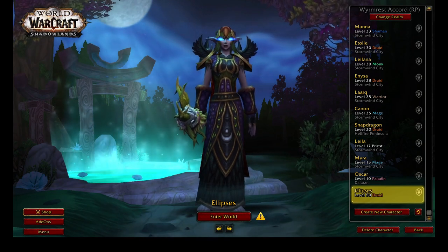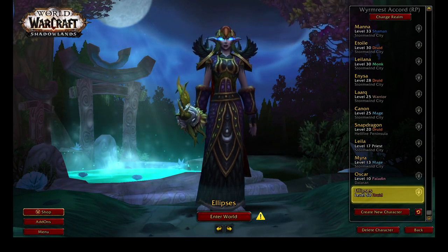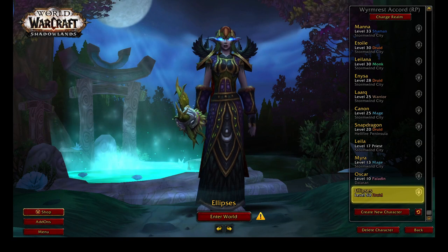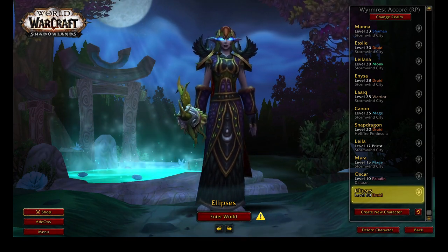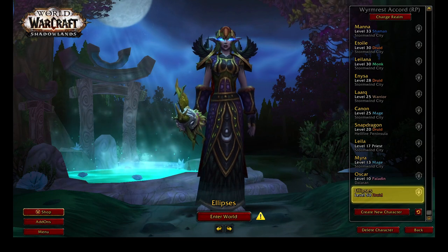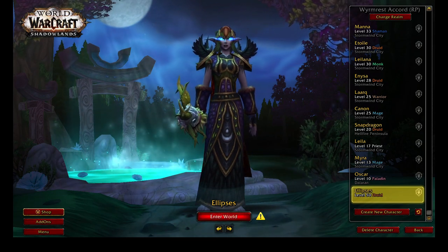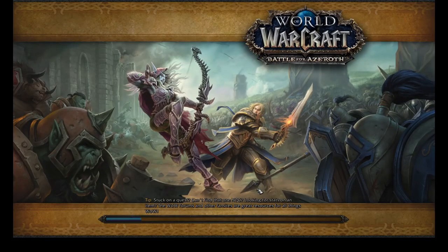Alright, here we are on a fresh druid that I have boosted, because I thought it might be best to show something completely fresh — logging on to a character for the very first time, but at a high enough level that it has spells. She's Balance right now because they don't let you select Resto when you boost, which is a crime, but I'm sure they just don't want you to get stuck trying unsuccessfully to quest.